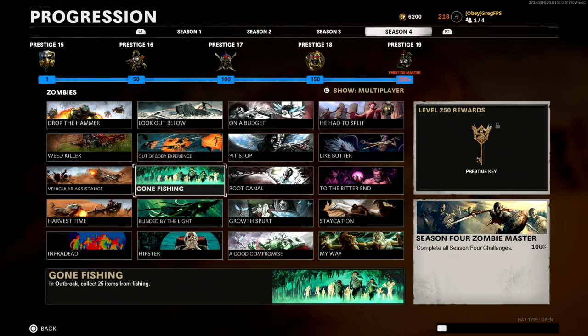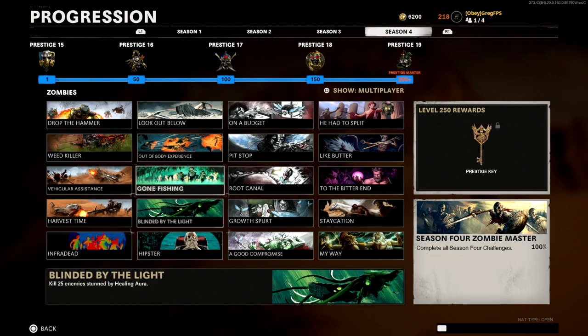Next up is 'Gone Fishing' in Outbreak: collect 25 items from fishing. Just go fishing around all the different Outbreak maps and you can get this one done pretty quickly.